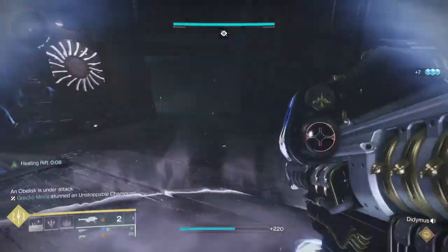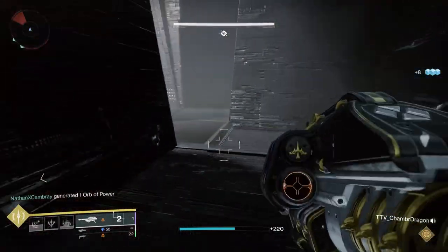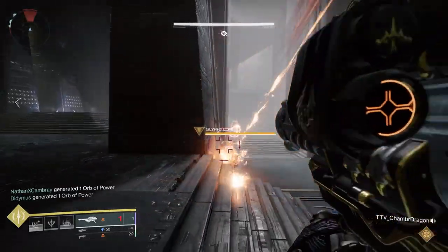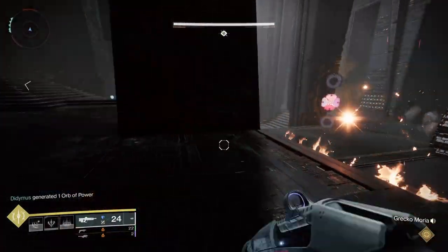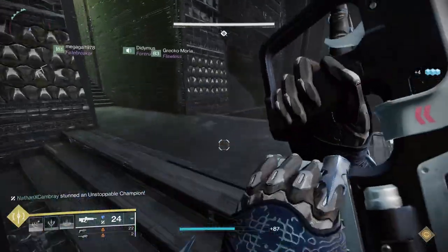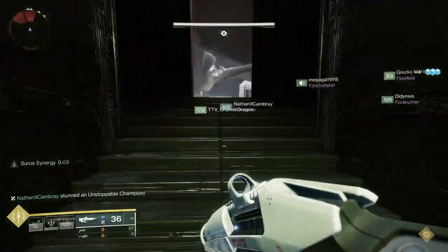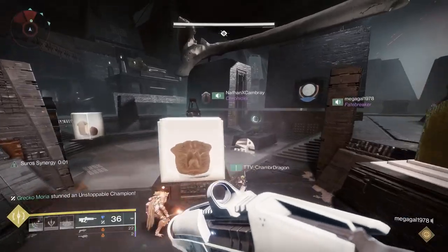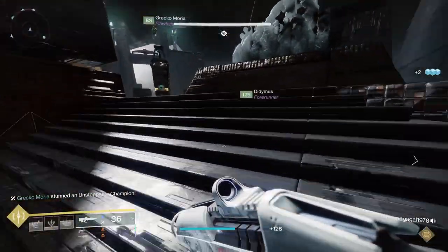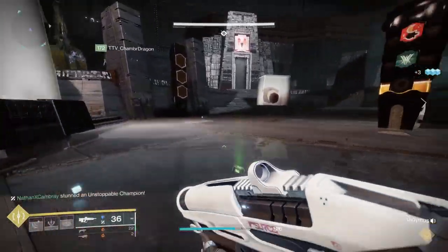For Overloads, their shields come back if you don't stun them quickly. You can go with an Unstoppable Weapon or Overload Grenades — go in with a Void subclass, stun the champion, and then take him down with a high DPS weapon like Gjallarhorn, 1K, or another Rocket Launcher. Be careful not to take down the other Gliff Keeper at the same time, because that will spawn more Unstoppables for you to deal with outside.